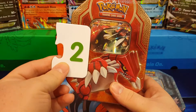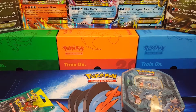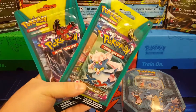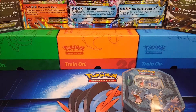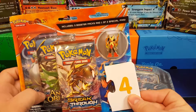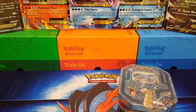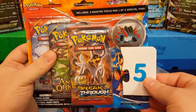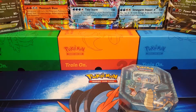Groudon is still number two, so vote number two for the Groudon tin if you want to see that. Vote number three if you want to see these weird collection boxes with the Yveltal and Xerneas pins. The Mega Blaziken is gonna be number four this week, and we also have a number five — a Mega Swampert pack. Just leave a comment with which number you want to see us open next week.